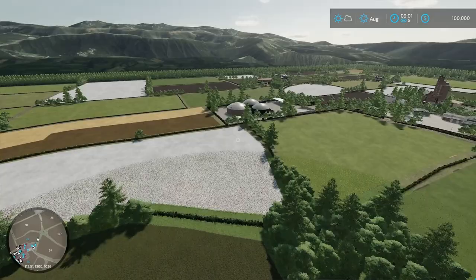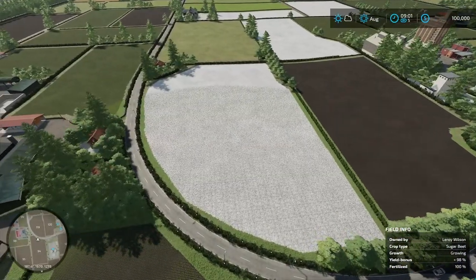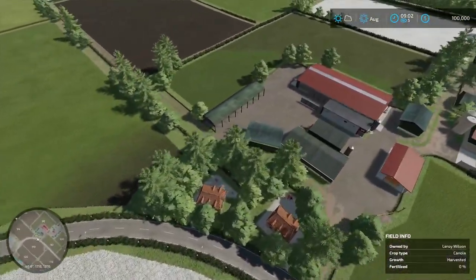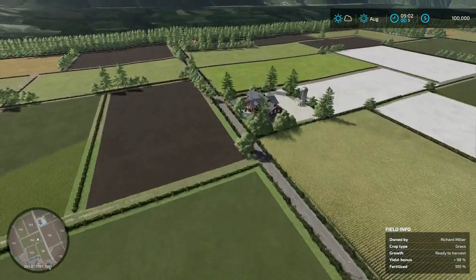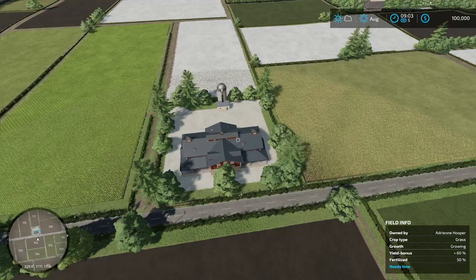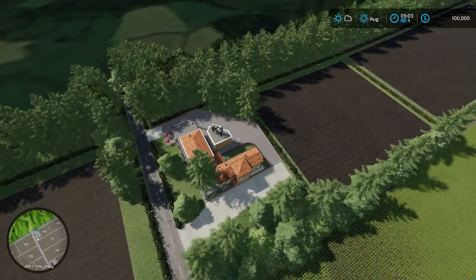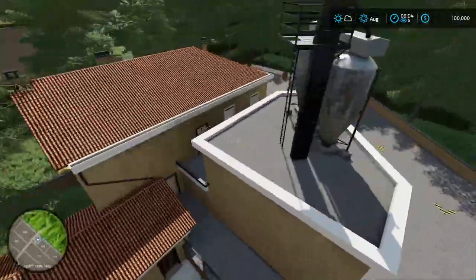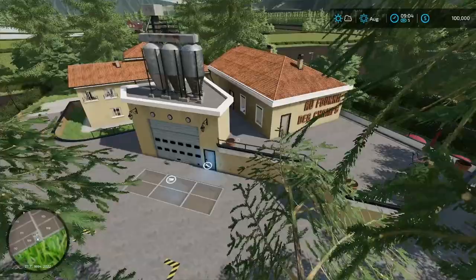Let's go down this way. We have the biogas plant right there. Look at the size of these fields - I love the shape of this one, very shapey if that's a word. Here's another farm, very nicely laid out. So there's a lot of farms to pick from around here. What is this - the farmer's market right there. And down here, I think this is the bakery. Yes, the bakery - I love the model of this bakery, this is absolutely amazing.